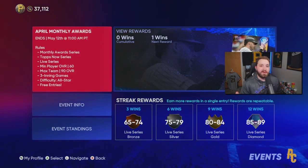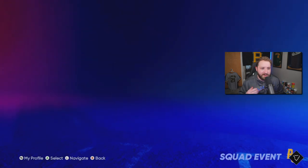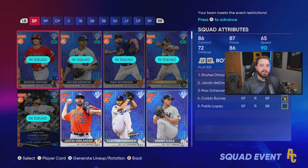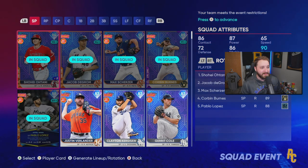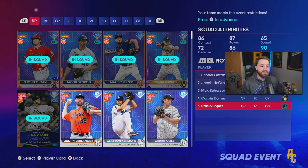I usually do these debuts in ranked seasons, but there's a new event that just came out where I can actually use Anthony Rizzo and a lot of these Play of the Month cards. So I want to make a full team and play some event games. For our event pitching lineup we have Shohei Ohtani, Jake deGrom, Max Scherzer, Corbin Burnes, and Pablo Lopez.